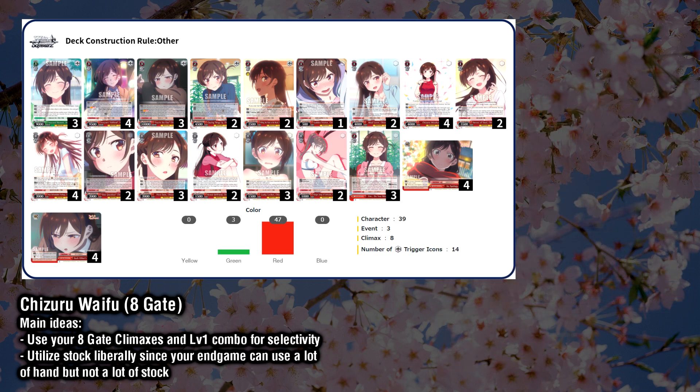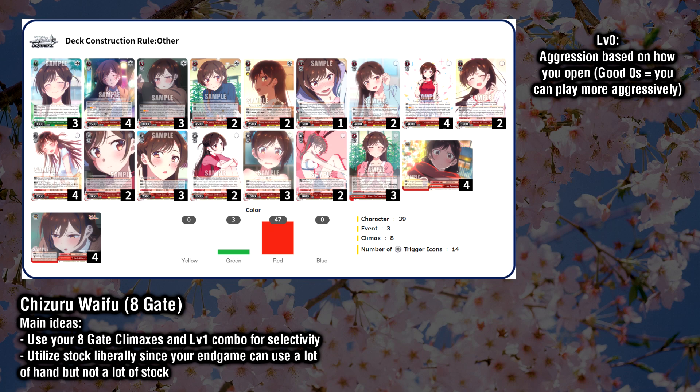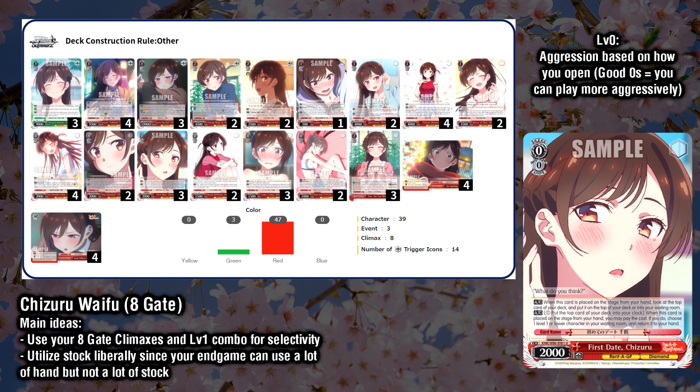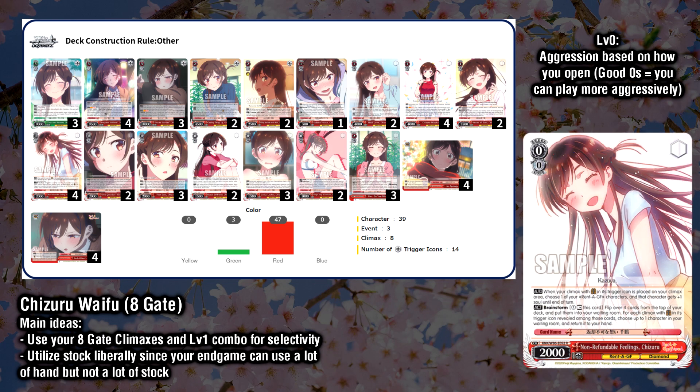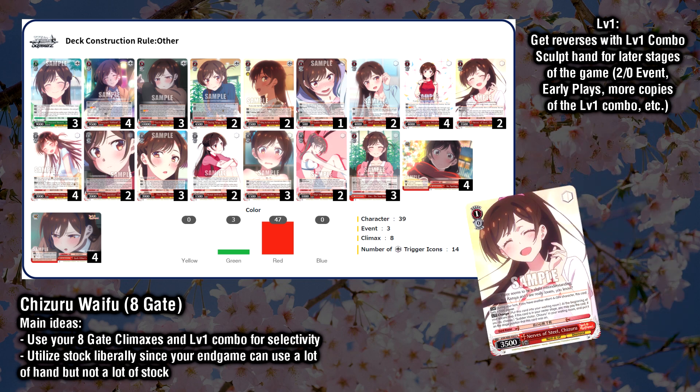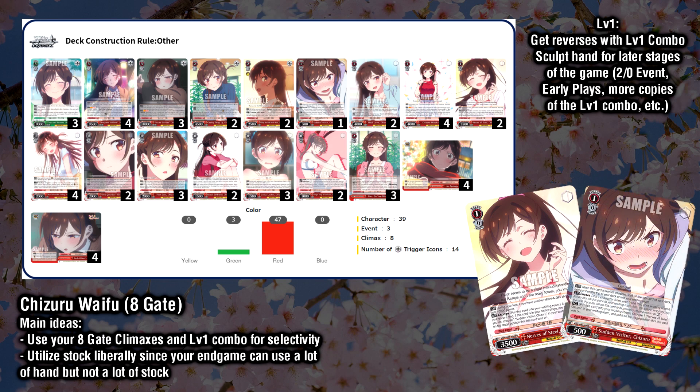This deck aims to play fairly aggressively. In the level 0 game, how aggressive you can go depends on whether or not you open with your good early game cards, like the Ditch Climax Salvage, which is a 3k level 1 on the opponent's turn, or the Salvage Riki, which can allow you to recoup card advantage. Aim to secure your brainstorms as quickly as possible, as these will allow you to not only utilize your stock and keep up your hand size, but also mill through the deck quickly and supplement your aggression with its plus 1 soul boosts every time you play a Gate Climax. At level 1, look to get reverses with your combo wherever you can. To fill in the holes, we also run a small changer package, with an offensive 6500 beater on our turn that changes into a defensive scry on the opponent's turn, allowing us to have a safer first deck rotation.